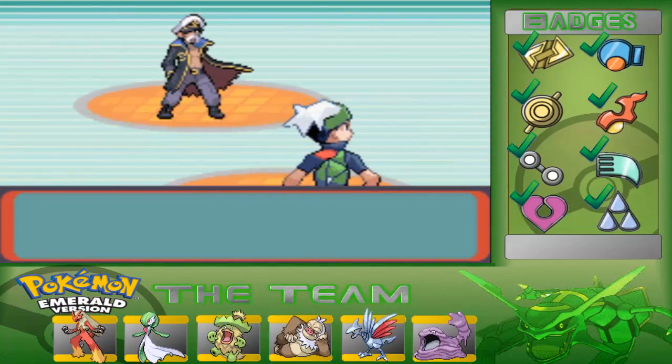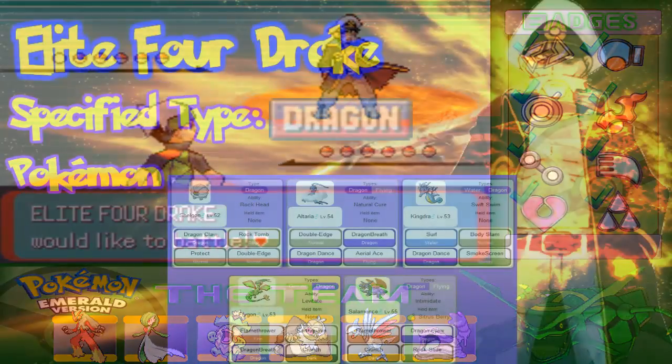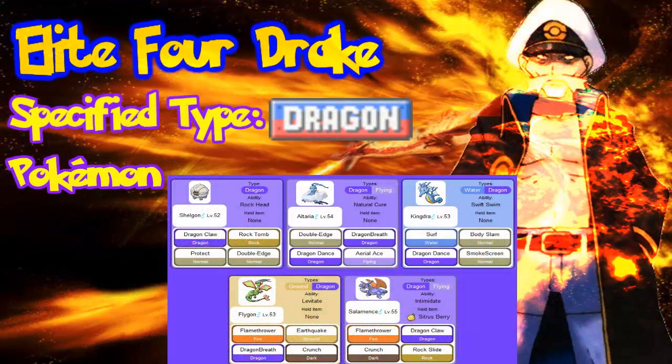This is the Elite Four member Drake, the Dragon Type Master. Ice types are recommended for this one. If you have a Dragon Type, you might want to be a little bit worried, but Dragon Types are super effective against each other — that's the only exception, well, Ghost Types too. But Ice types are really recommended. If you've got any Steel types, these are great too, even though some of them have moves that can prevail over Ice and Fire types.